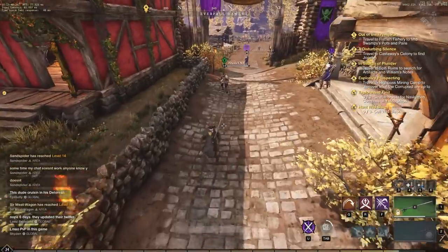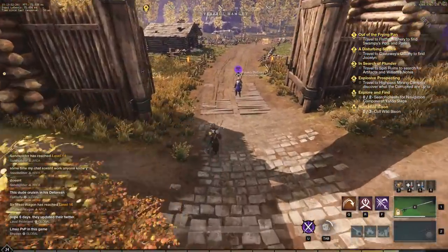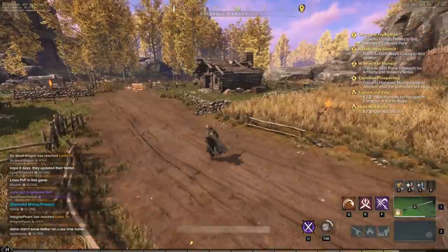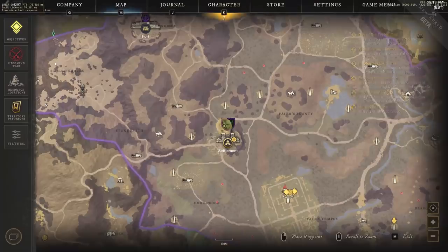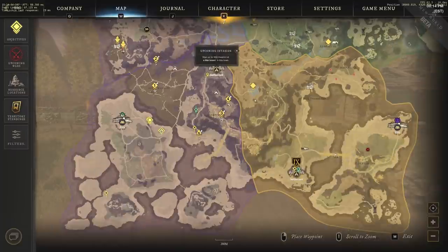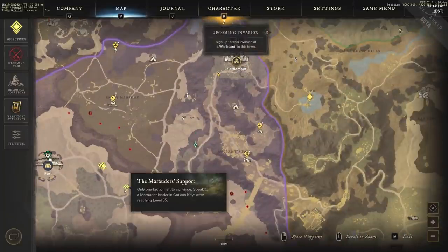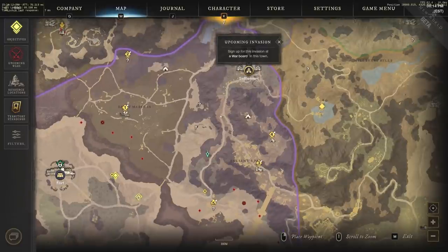Grabbing all available quests gives you things to do on the way to complete that main quest. This will save you from getting into the situation of being asked to level up to continue the main quest line. You should always try to get a nice circle — pick up all faction quests and quests in general. My main quest is currently down in Cutlass Keys, and I have a perfect circle because I picked up a lot of quests.